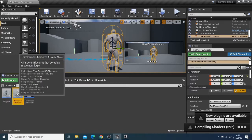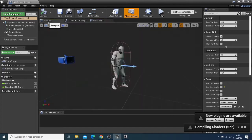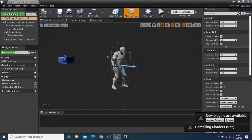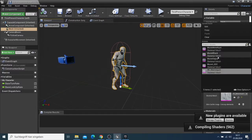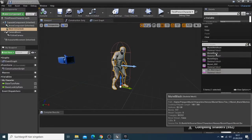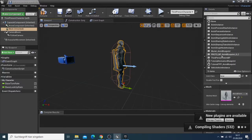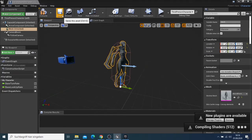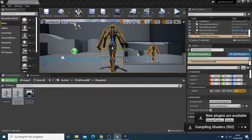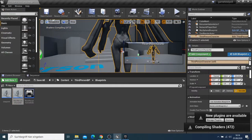I do the same for the other blueprint. I go back to the viewport, and the details table is there. I click the character and select 'Muri Black,' then choose the animation class for the Muri animation. I save it. Now my character is Muri — it's still compiling, so everything isn't done yet.